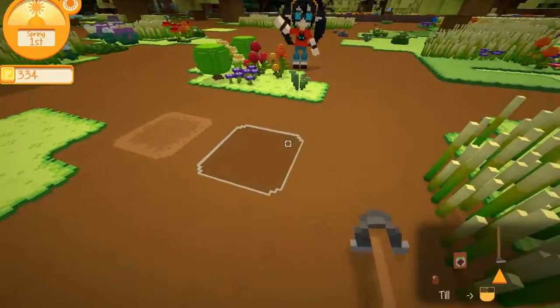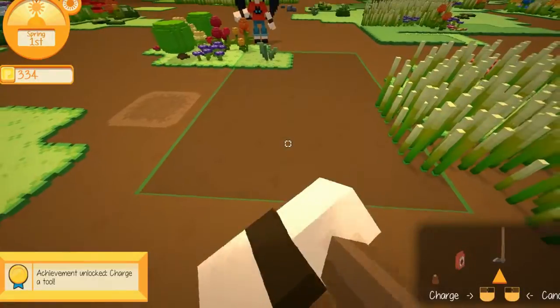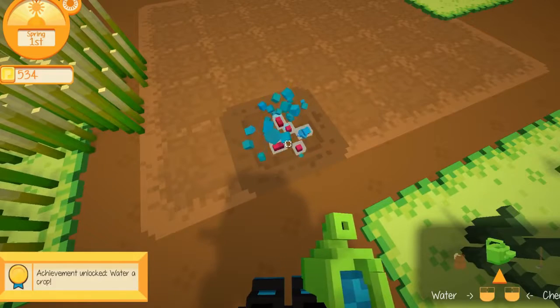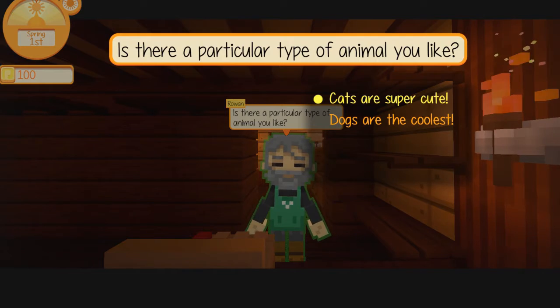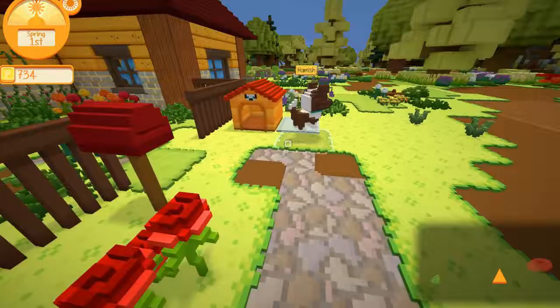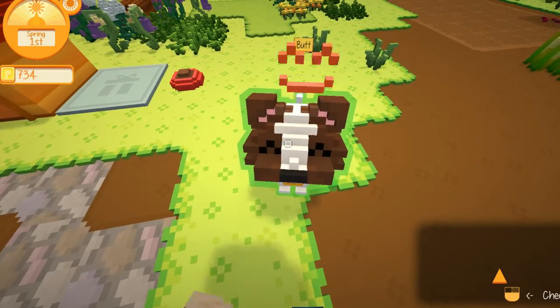First they teach you how to use a hoe. Wait, let me rephrase that — they teach you how to use a gardening hoe. The farming tools can be used on one tile or charged at a wider area. Next they teach you how to plant seeds and water them. Earlier they asked what animal you prefer, dogs or cats — dogs being the right answer, of course. Depending on which one you chose, you get one. Just place the doghouse down and a dog appears, just like real life. I wonder what I should name the little guy. Perfect. A good puppy.